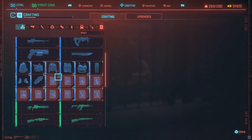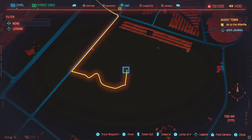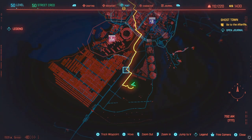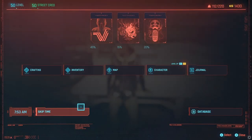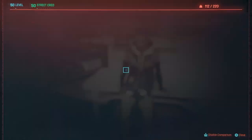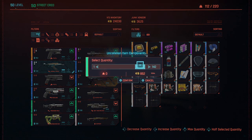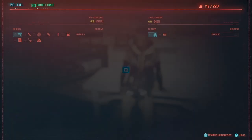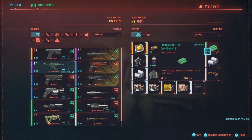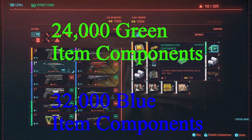Now that you have the frag grenade crafting spec, you're going to need to head on over to your nearest junk shop. I personally prefer this guy — he's in the middle of nowhere near the Las Palapas Motel Fast Travel. What makes this guy so special? You can skip 24 hours right in front of him, when other shops make you run away before you can skip time. This allows us to buy the components we need as quickly as possible. Regardless of the junk shop, buy all their rare item components and all their uncommon item components — the blue and green item components. Now skip 24 hours and buy them again, and again, and again. Keep doing this until you have thousands of components. Or, if you want to be diligent, buy components until you have 32,000 rare item components and 24,000 uncommon components.